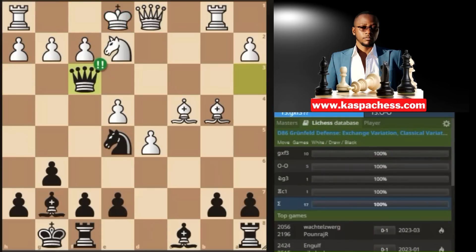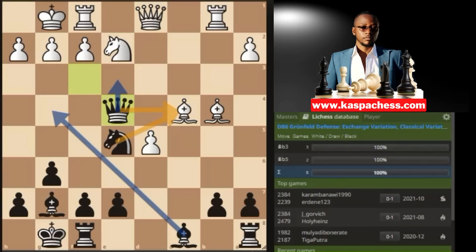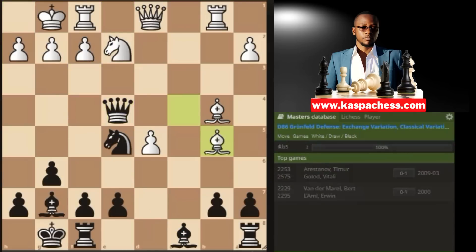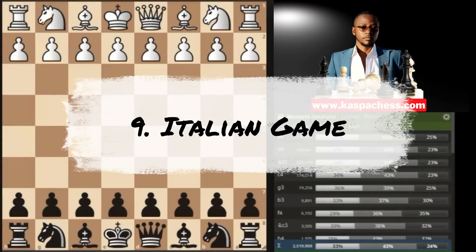Even if they don't take your queen after you sacrifice it on f3 — say they castle short — you can just start winning all of white's pawns. You have all these ideas highlighted on the board. For example, if bishop b5, you go rook d8 — this is just completely losing for white.